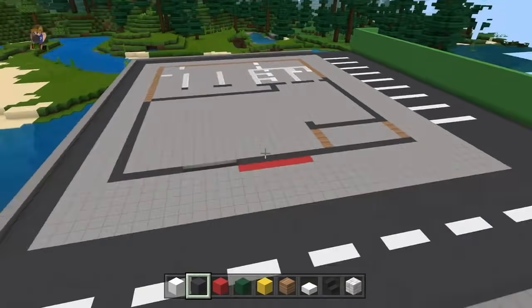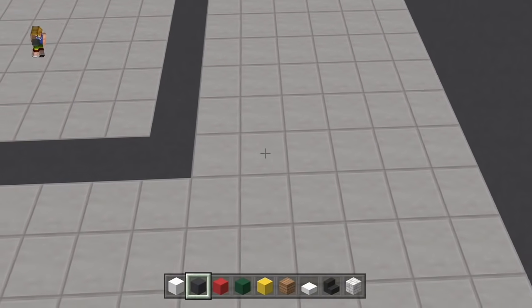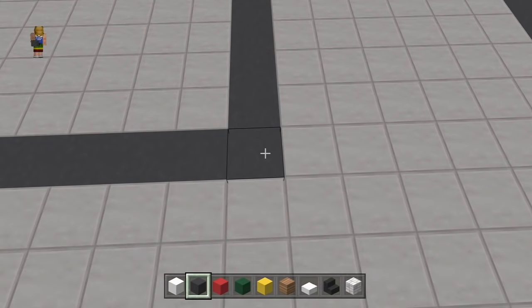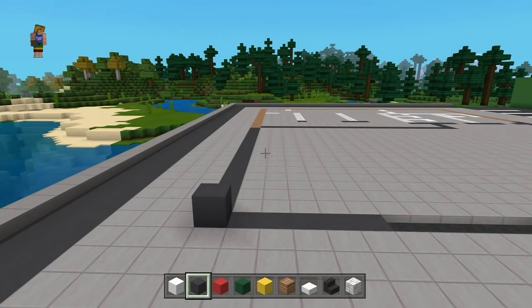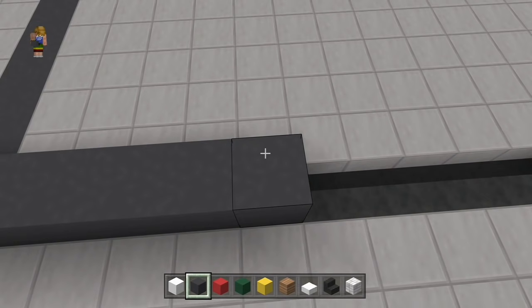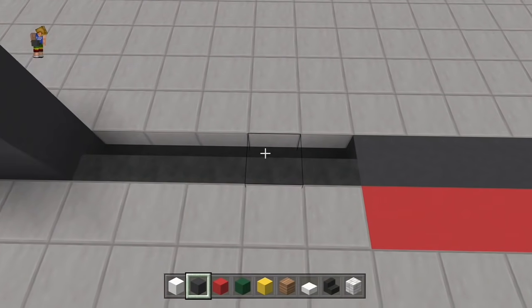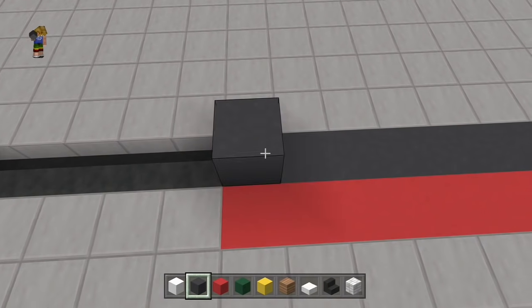On démarre tout de suite avec le béton noir. On laisse 6 blocs d'espace depuis la route avant de venir placer son premier bloc de béton. À côté de ça, on tire dans le sens de la route 5 blocs qu'on va tout simplement doubler. On va ensuite laisser 5 blocs d'espace et venir tirer un trait de 19.